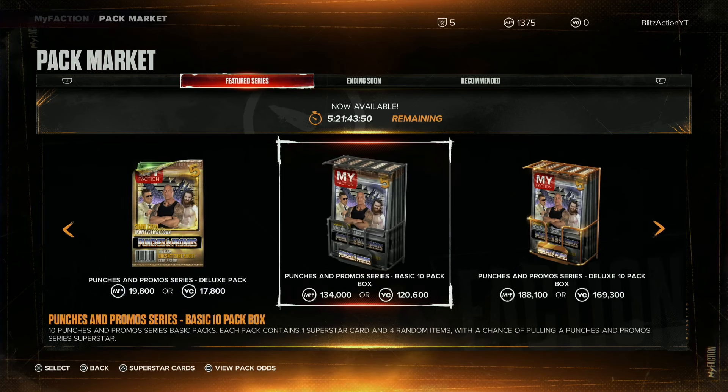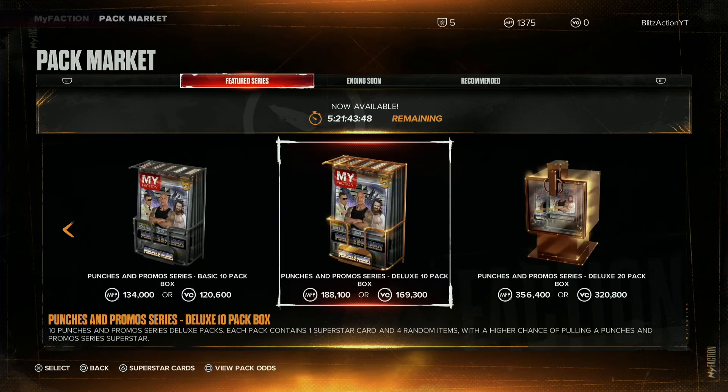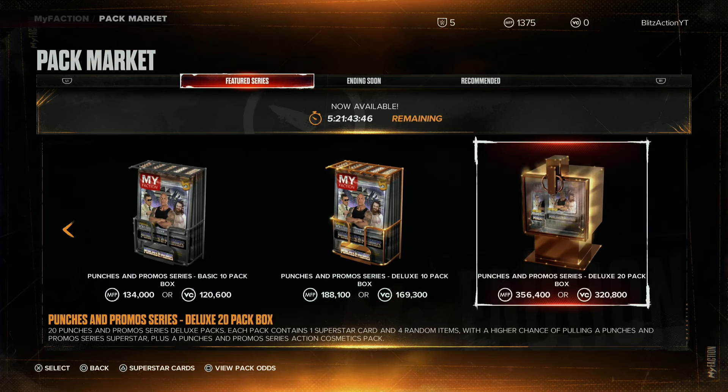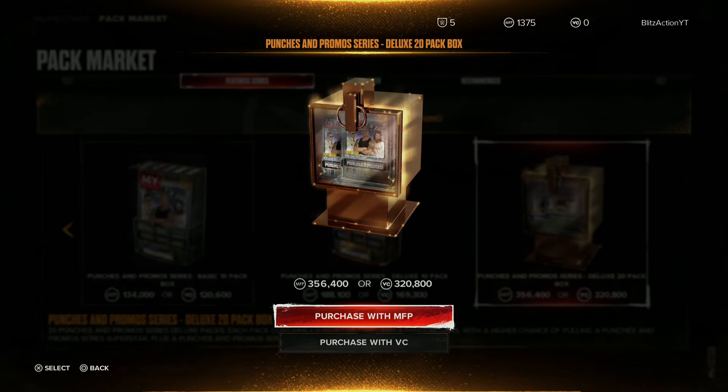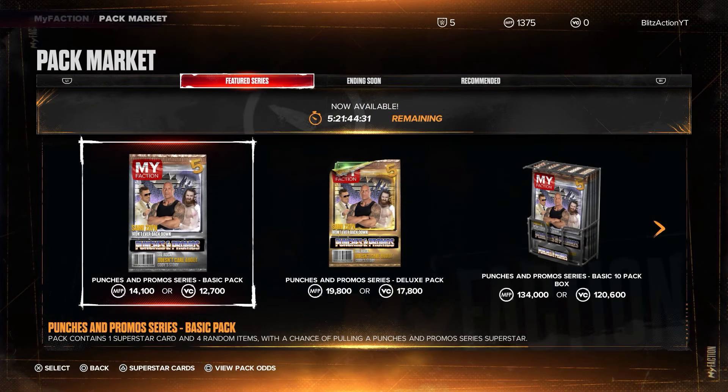As you guys can see based off my VC and MyFaction points at the top — in the pack market, in order to get the Punches and Promos pack, you would have to spend some VC or MyFaction points. For the basic pack, you would have to spend at least 14,100 MyFaction points or 12,700 VC.